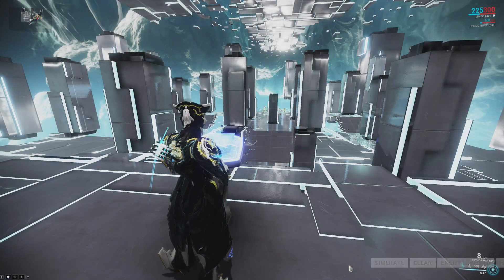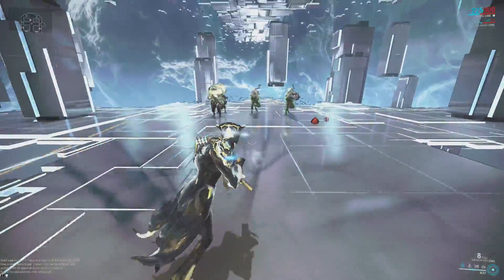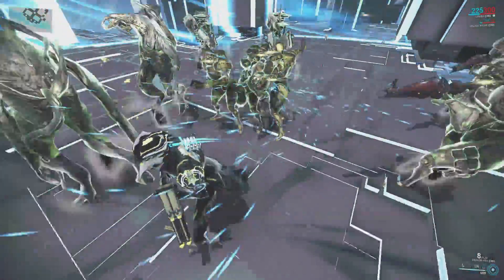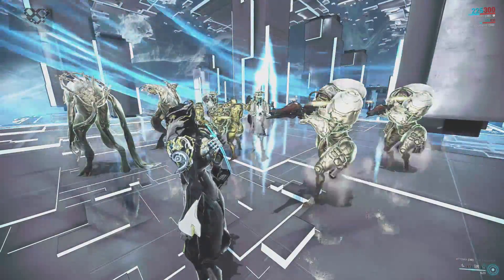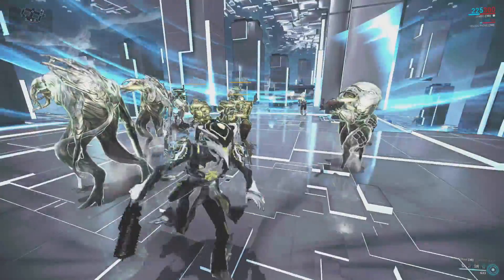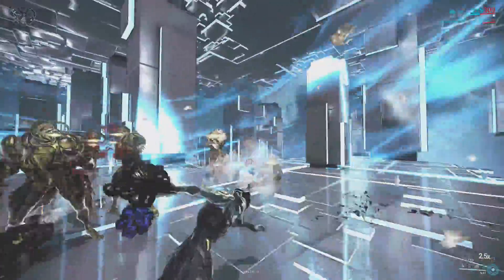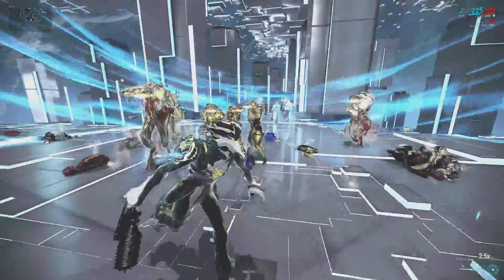So immediately just dash into the rift — and these guys can't really fight back. I can just stop time and bring them in. If a bombard fires the second they enter the rift, their projectile will be stopped. If it's in the rift with you, you'll definitely notice it. You can kind of just mess around when time is stopped if you're worried about enemies. Obviously we're going to melee them and get rid of them. And these guys are all dead — so let's start time back up.